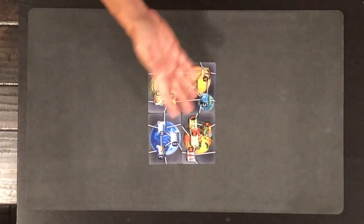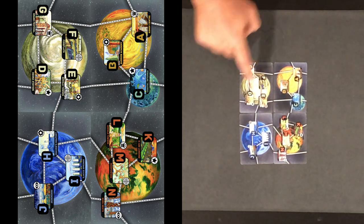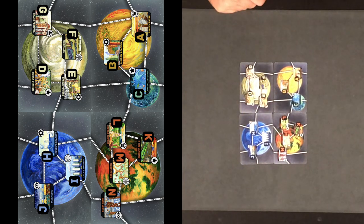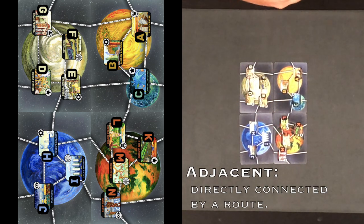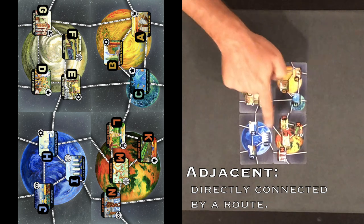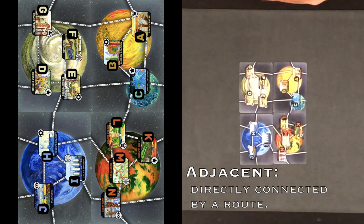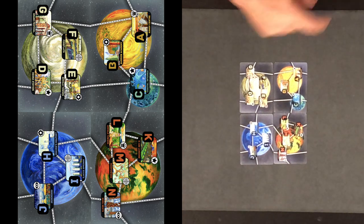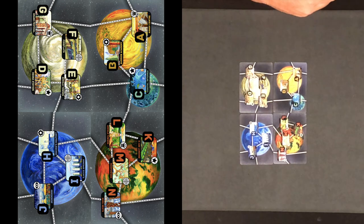On the map, you'll see the 14 cities with their letters and names, connected to each other by routes. For example, M and L on the same card are adjacent, and M and H on different cards are also adjacent. You can also see the type of each city on the map, so you can know what the missions are.